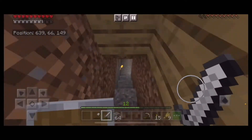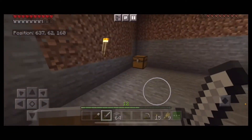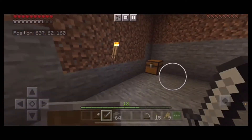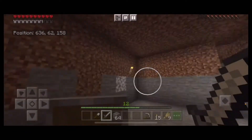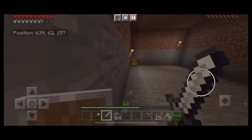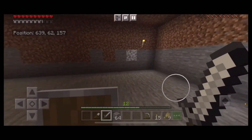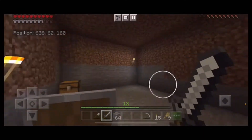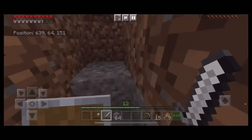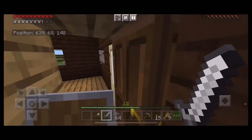I've finally mined out the bunker, so we're going to be putting a lot more chests down here eventually. The first chest is just for dirt since I dug out a few stacks of it. We'll probably put the enchanting table down here, maybe a brewing stand, and some storage over in this area — it'll be cool to keep working on.